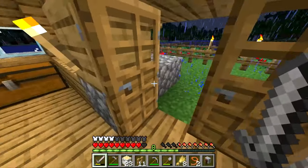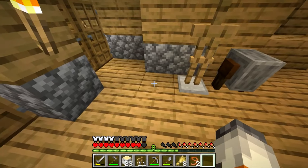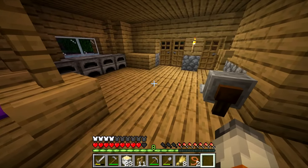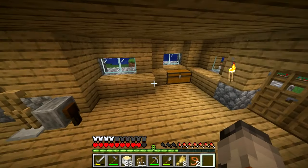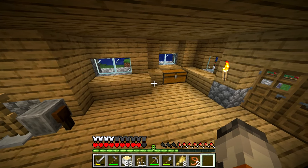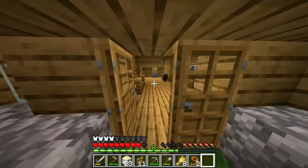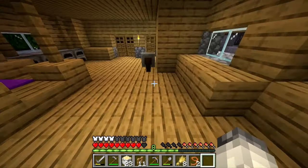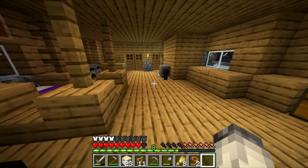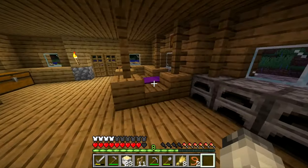I'm gonna put this grindstone next to the armor thing, and then maybe put an anvil right here — it'll look nice. Alright guys, we're going to start building the second story to our house. This is the Sauce and Wes house — the log cabin mansion. Should I have a stairway going up right as you walk in? I think that would look pretty cool, and then over here you have the two doors to the backyard and the dungeon.